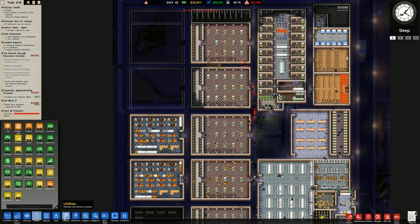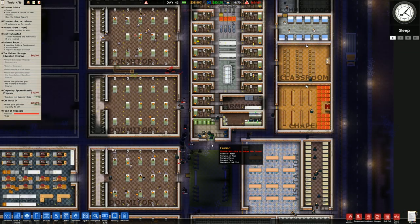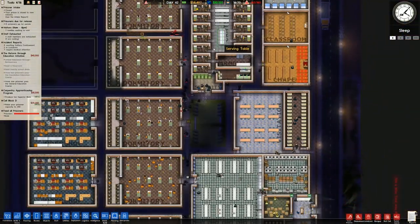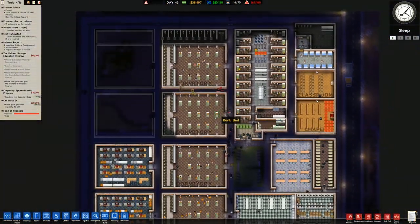I'll go over to our deployment and change this security room to staff only, which purportedly will fix the issue with these prisoners leaving. I was under the assumption they'd be scouted through things, but by all accounts that should fix the problem. Let's see what happens.